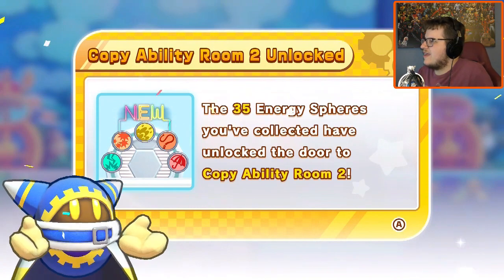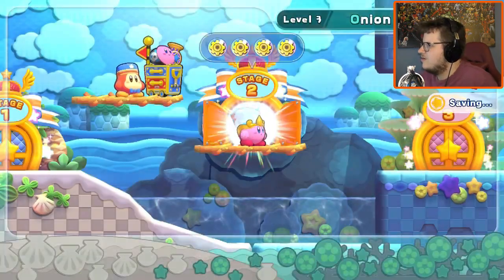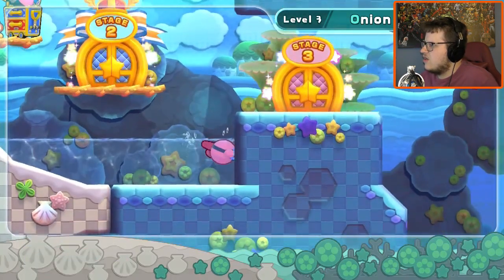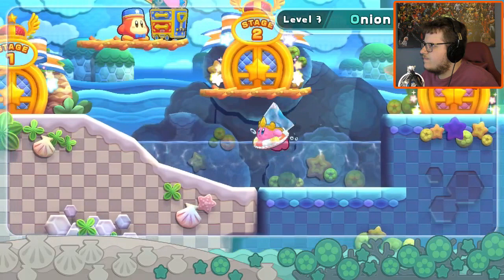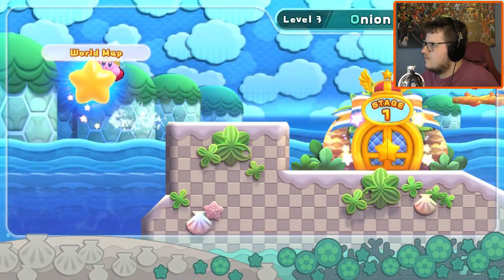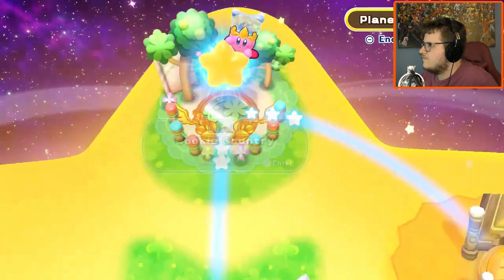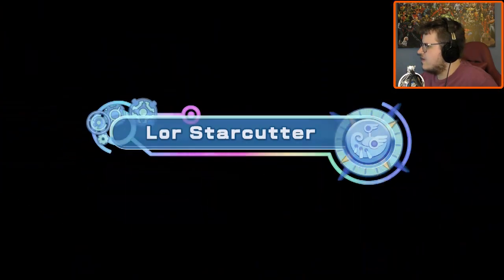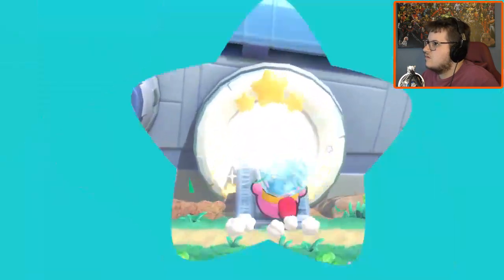Copy Ability Room 2 unlocked — the 35 energy spears collected have unlocked the door to Copy Ability Room 2. Perfect! First things first, we're going to go back to Magalor's ship because there's a new thing we've unlocked. We've unlocked a new thing in his ship.